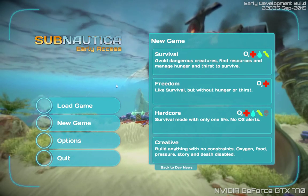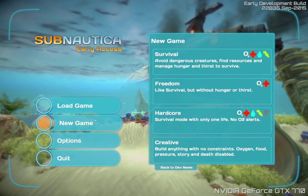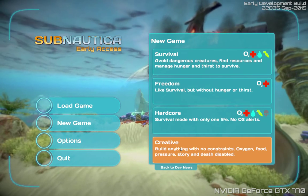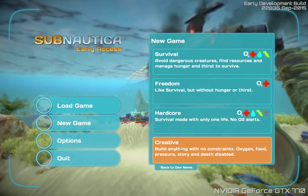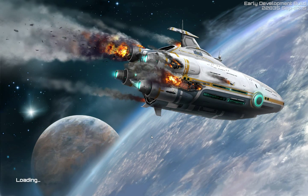Alright guys, today in this video I want to show you a few of the new changes they released with the new version of the game — experimental version 22835, September 2015. I'm going to set up a new creative game here and we'll take a look at some of the new features.